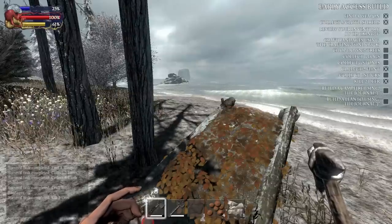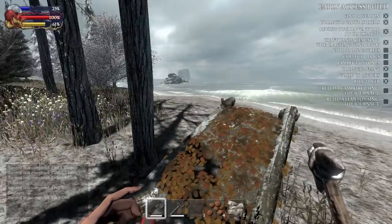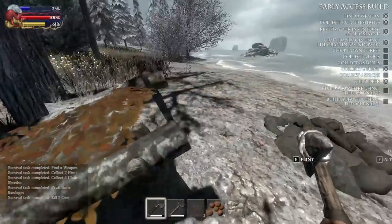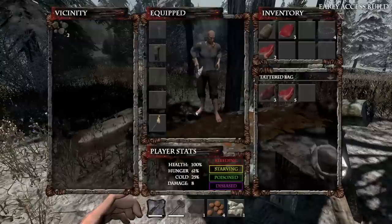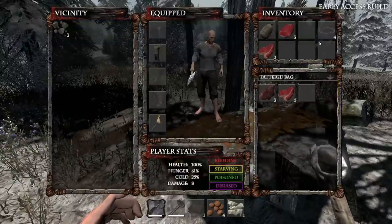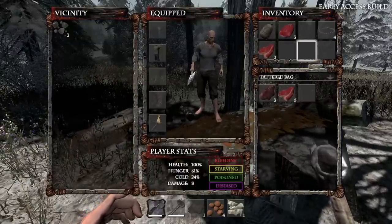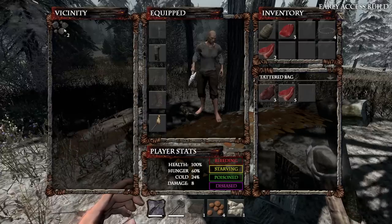Hey guys, it's KJ4A and welcome back to my Savage Lands Let's Play. This is season two, episode two, and we have just got back to our camp after going on an expedition in episode one to kill a bunch of deer. We looted up the village, although there wasn't much in there, killed a lot of deer, killed a couple wolves, and now we're going to start our campfire.